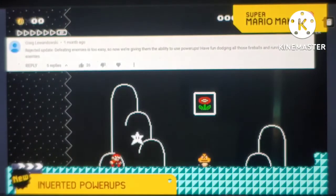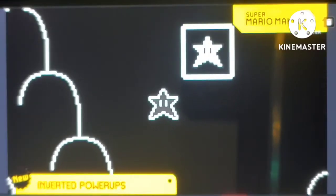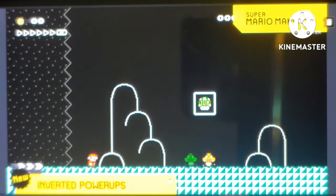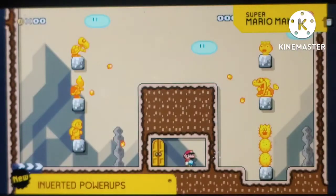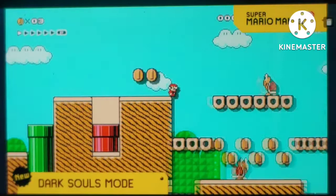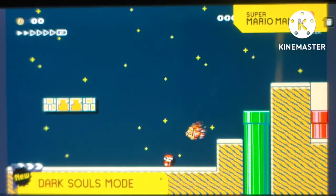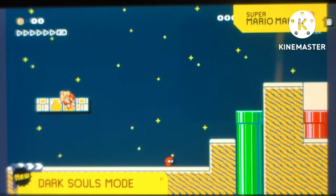Sometimes it's too easy when Mario can get a power-up to kill the enemies! So now we have an inverted power-up — when Mario gets this, all enemies on the screen will get that power-up and immediately chase and attack him! Most vanilla Mario levels are very easy and a bit too boring, so we're adding a Dark Souls mode! It gives every enemy a power or weapon that makes it way harder to dodge or kill!